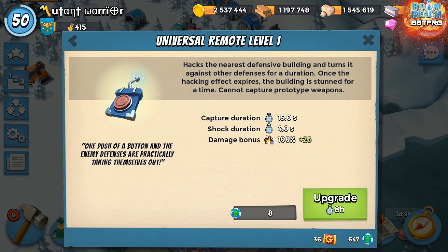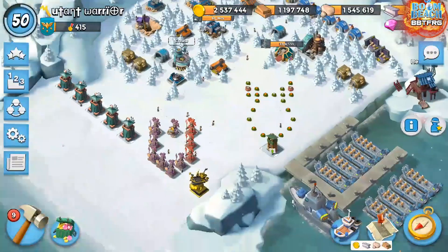What's up guys, Icebreaker here. In this video I'm going to show you how to use the Universal Remote, otherwise known as Sparky hacking, where you can take control of an enemy's defenses to make it fire upon other defenses, or get other defenses to fire upon it, which I'll demonstrate in a second.